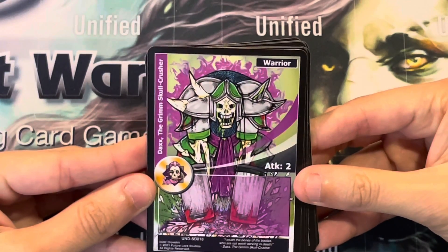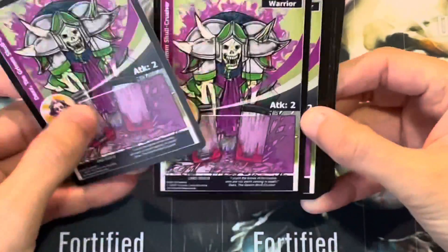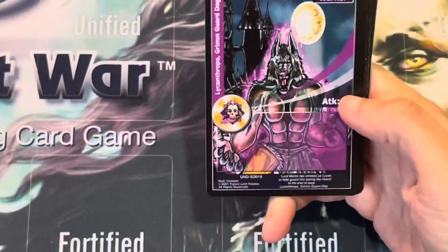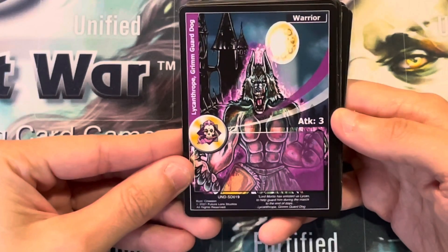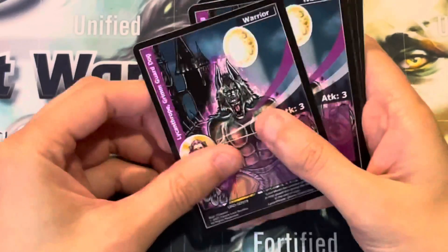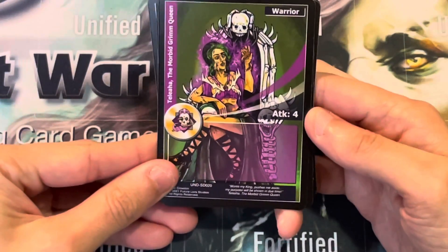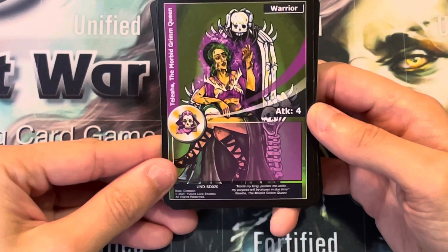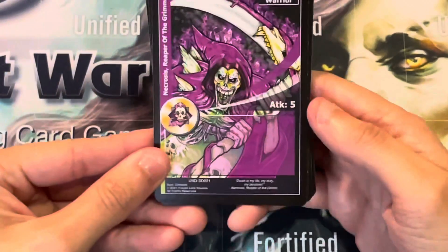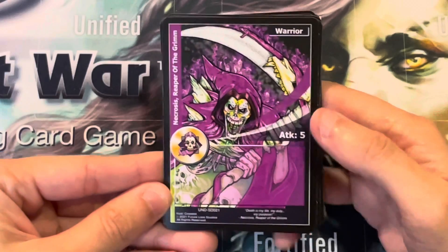Dax, the Grimm Skull Crusher — warrior with 2 attack. Lycanthrope, Grimm Guarded Dog — warrior with 3 attack. Taliha, the Morbid Grimm Queen — attack 4. Necrosis, Reaper of the Grimm — attack 5.